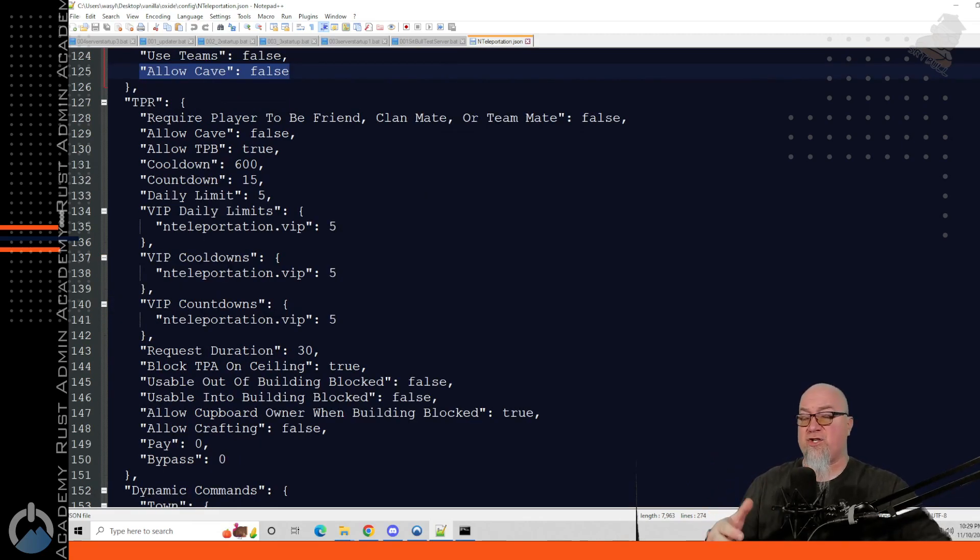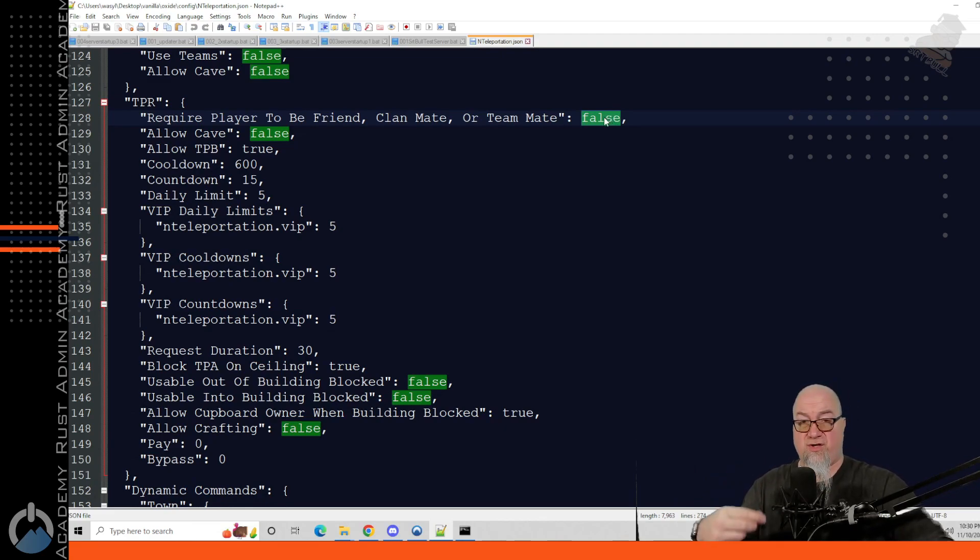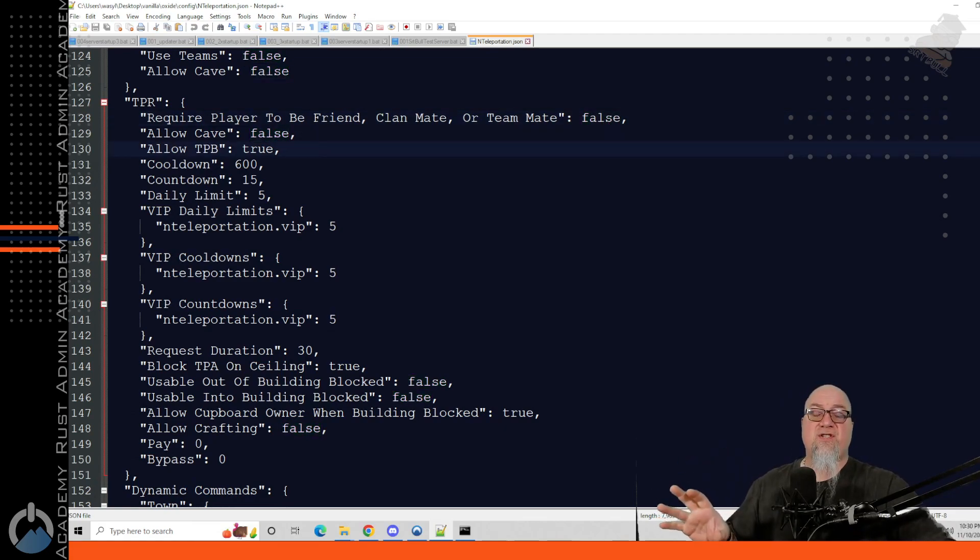The next section deals with TPR. When you do /TPR followed by a player's name, you're sending a request to teleport to wherever they are. The first line of this section is Require the Player to be a Friend, Clan Mate, or Teammate — it's set to false by default. If you set it to true, nobody can teleport to random players on the server. All those same parameters from the /home section — limits, cooldown, countdown timer, and different permission levels — are all available in the TPR section as well, set up the exact same way.